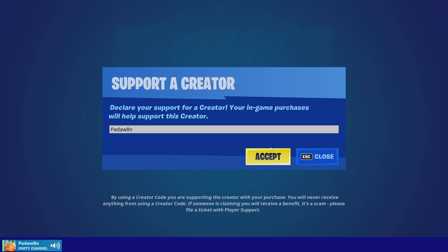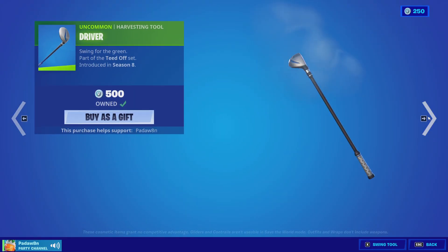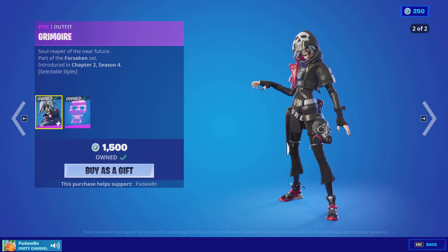Guys, we have a new item shop tonight. Make sure to use Supporter Critical Padawan in the Fortnite item shop. We have the Diamond Hand skin with the Gains back bling and the Birdie skin with the Driver pickaxe. Then we have the Grimoir skin with two styles: the Hood Up and Hood Down.